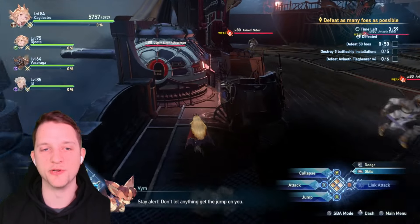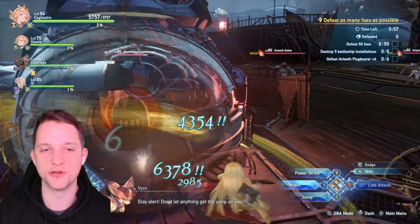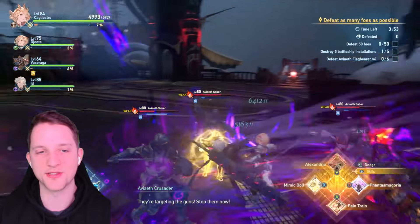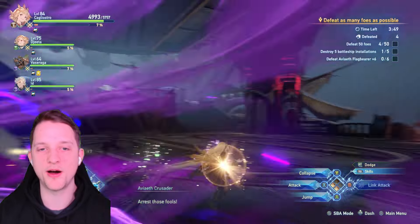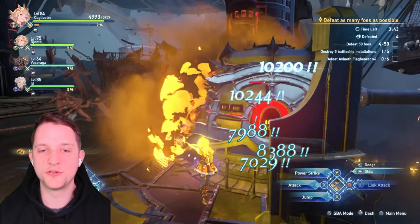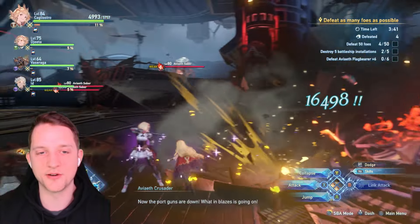The mission takes place on an airship. One of the side missions says destroy 5 battleship installations — two are on the lower part of the ship deck and 3 on top. You can just destroy the two on the bottom right as the mission starts.